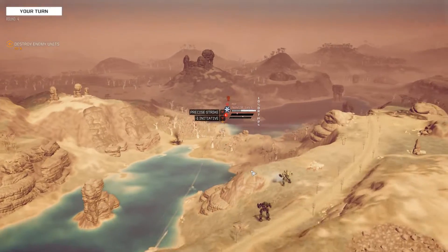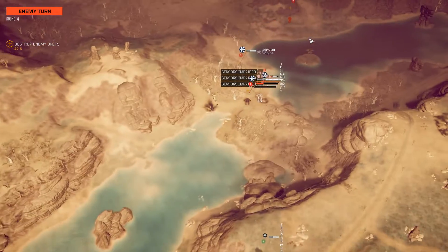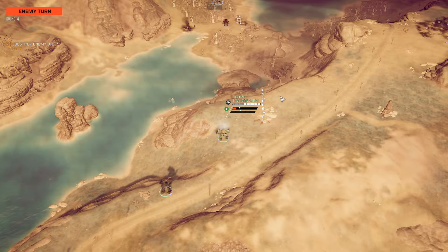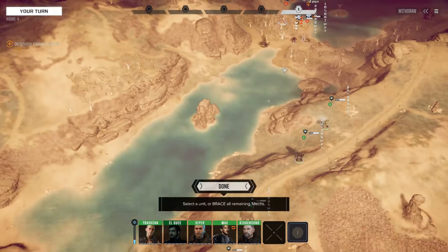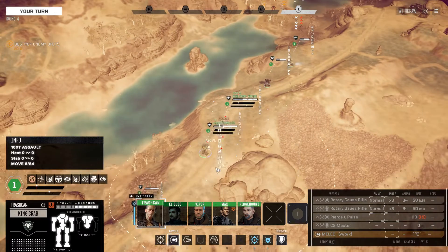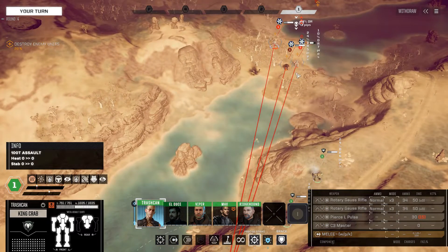Lots of ER small lasers and other things on that Phantom — I don't want to let him get close. We definitely tag him for some significant damage there. Unfortunately we aren't able to quite knock his evasion away, and that might come back to bite us. But both legs opened up. If I can get anything else on him, we might be able to take care of that.